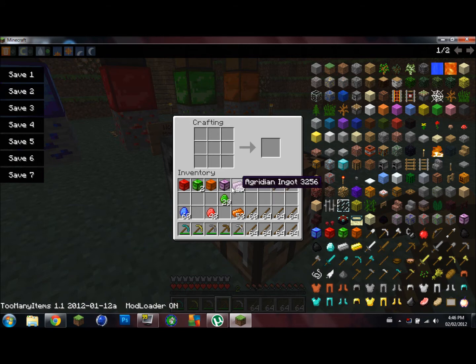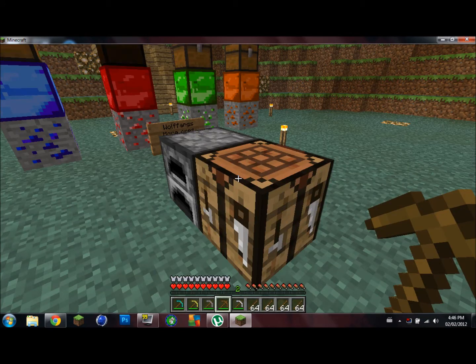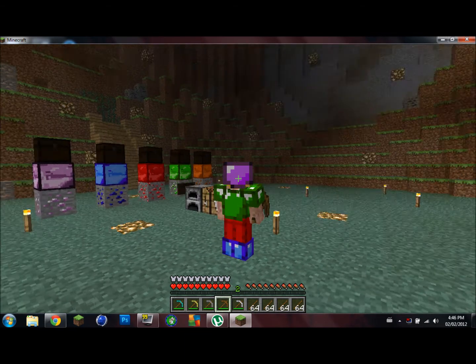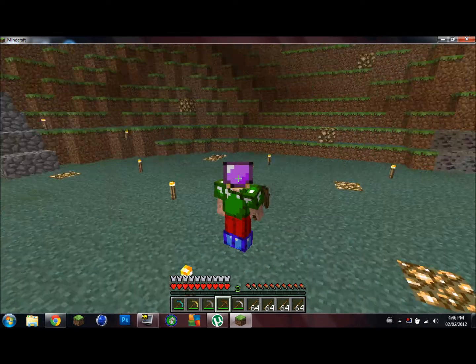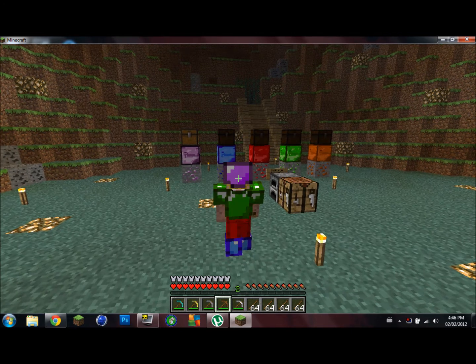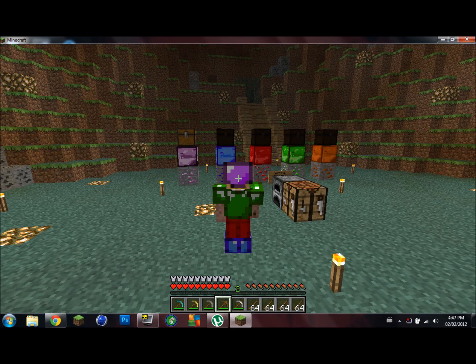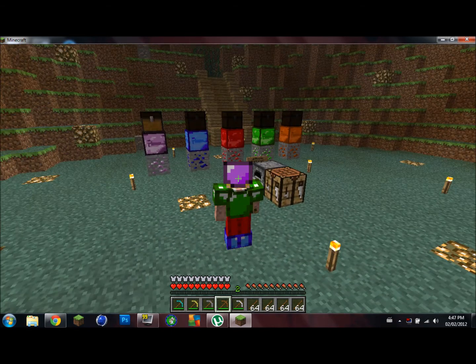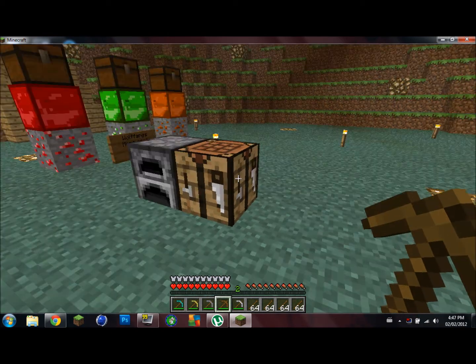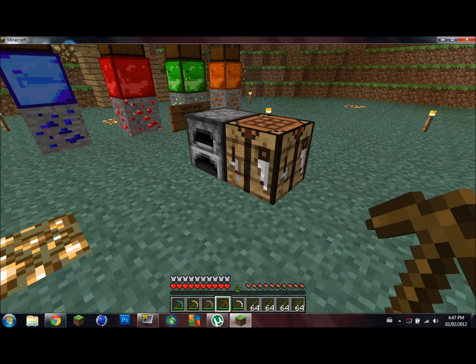You can also make armor. If I hit F5 you can see me — I'm wearing armor. The helmet is Agridian, my body is Emerald, my legs are Ruby, and my feet are Sapphire.